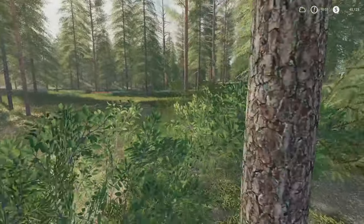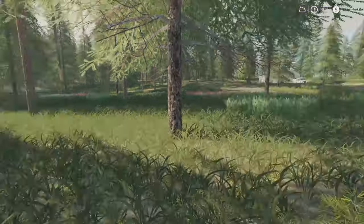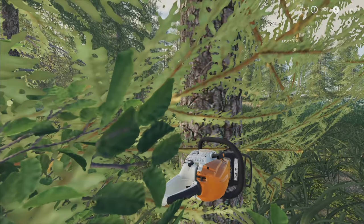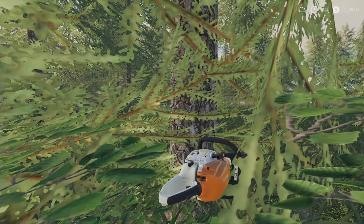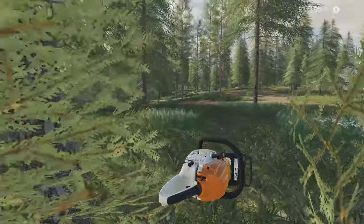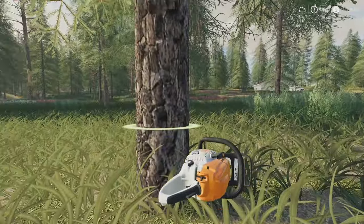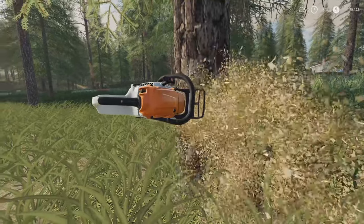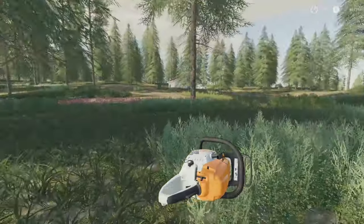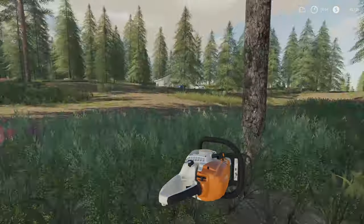That tree headed for the pond - yep it's over on the slope, that one can stay. Running the field down here along above the pond. Timber - another tree down. This is lots of money here, it's kind of been our main source of income so far, selling the wood. Those fertilizing contracts were fairly lucrative too.